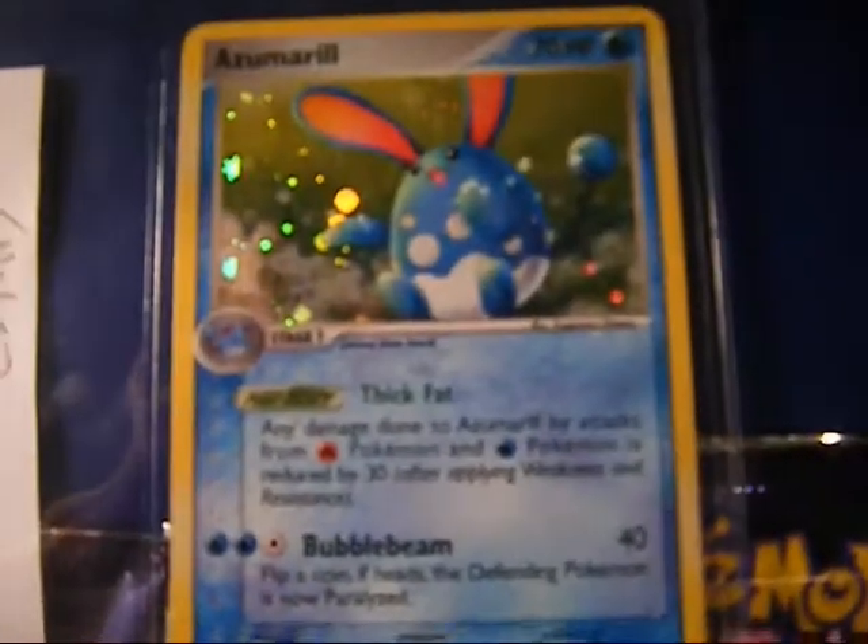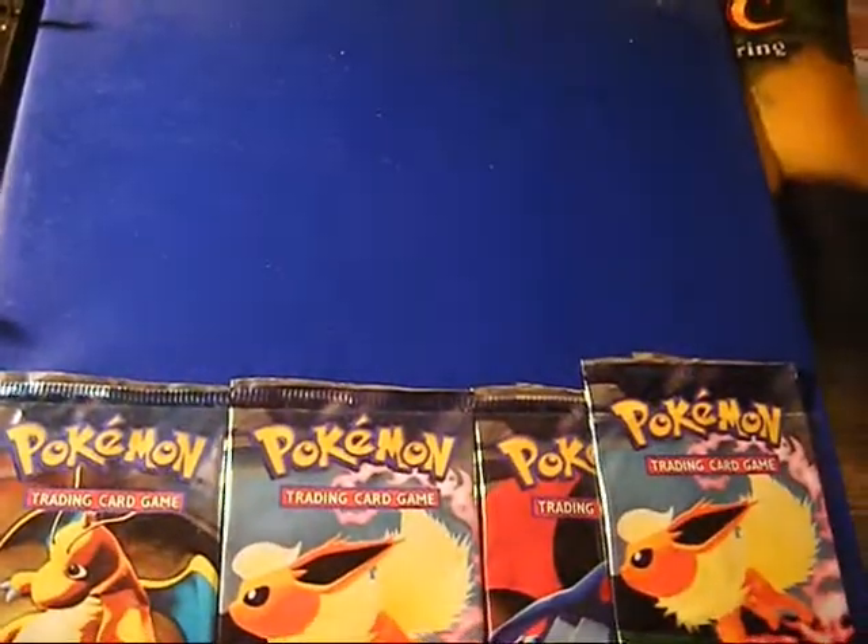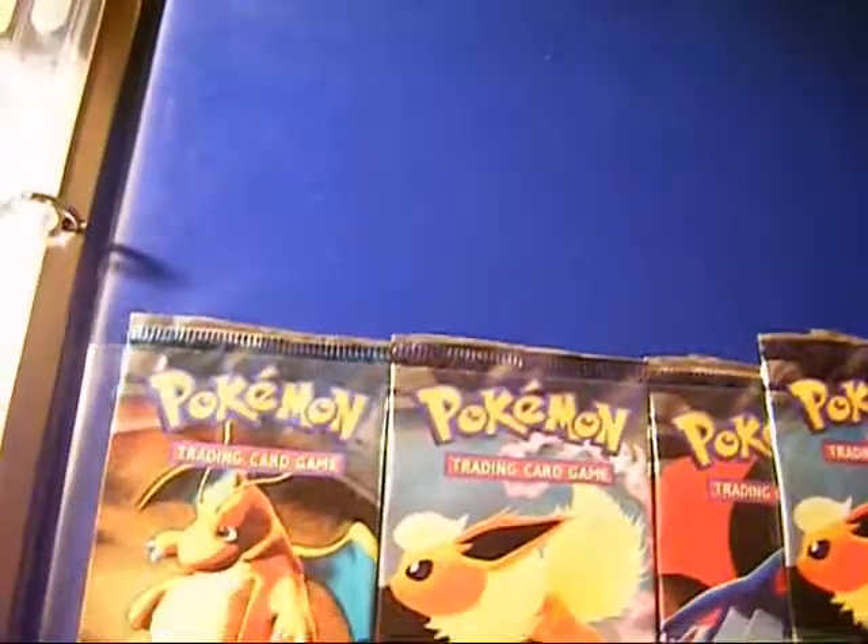I'm missing all three of the star cards, which is Groudon, Kyogre, and Metagross. I have the secret Azumarill. That's it, and I'm only nine cards away. So I'll update this once I finish the set — thanks for watching.